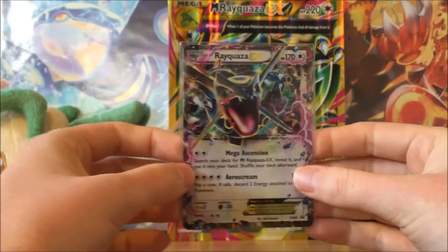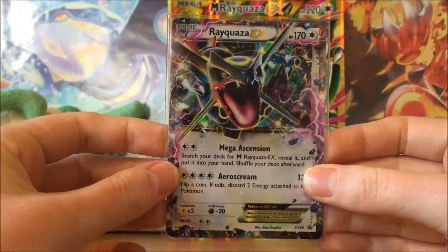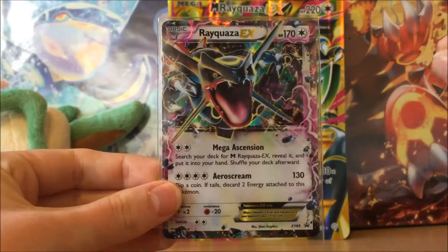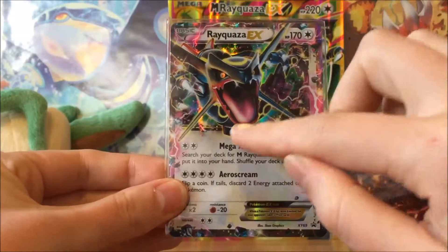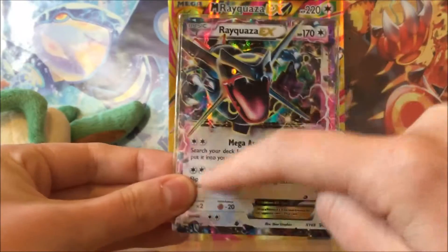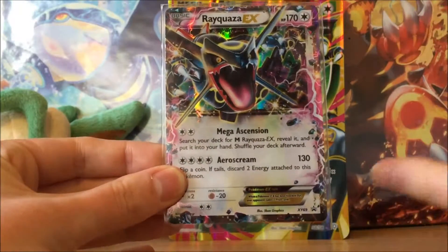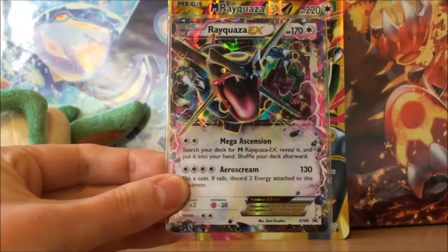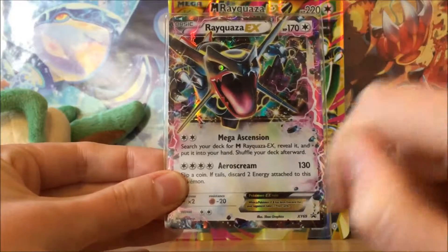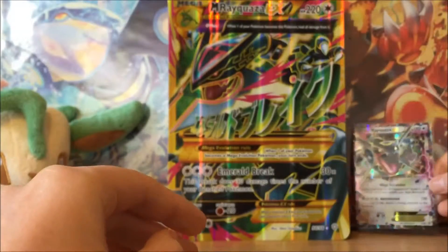Starting with the Shiny Rayquaza EX promo card — the artwork is absolutely amazing. I don't think the camera does it justice but it's so cool. You've got Rayquaza coming out of the frame like he's just going to jump out and grab you, with awesome purple lightning. The darker color scheme looks incredible — the black and purple work really well together. It has 170 HP with the moves Mega Ascension and Arrow Screen, which does 130 damage.